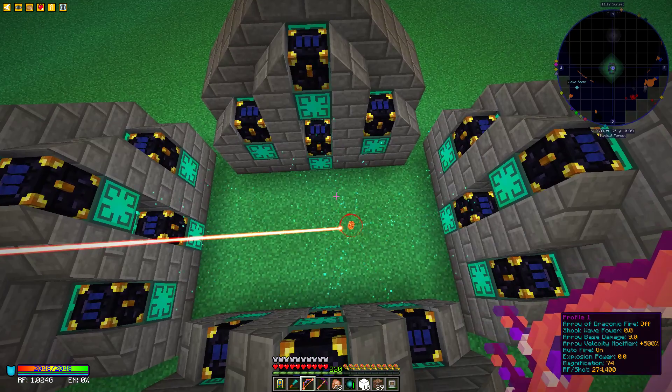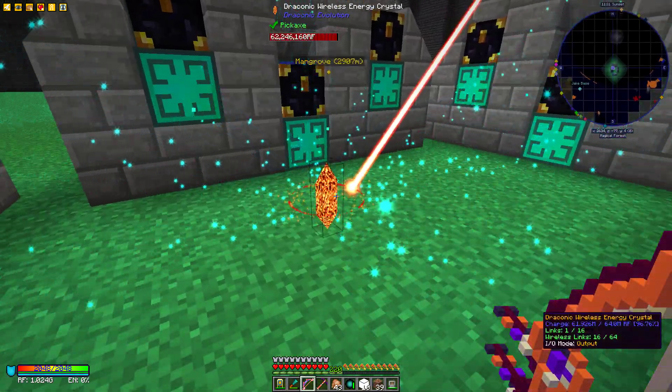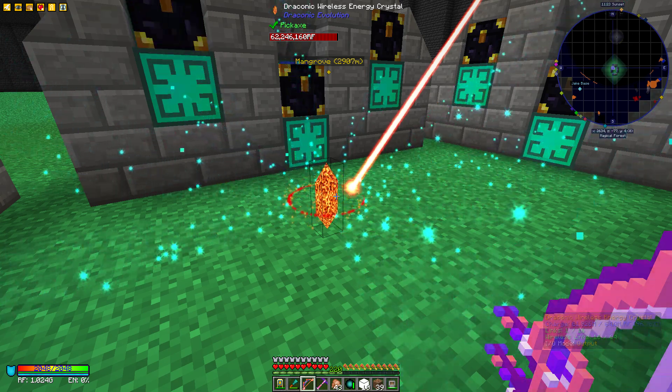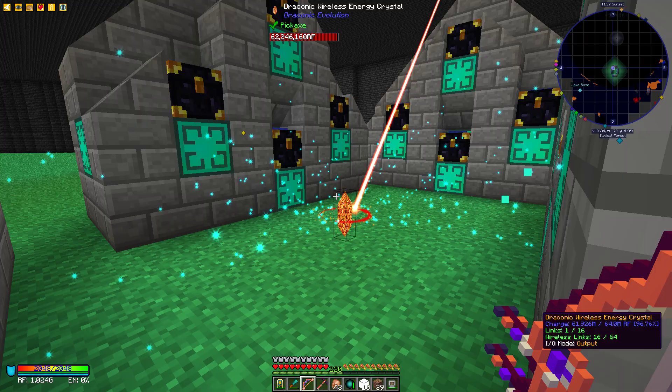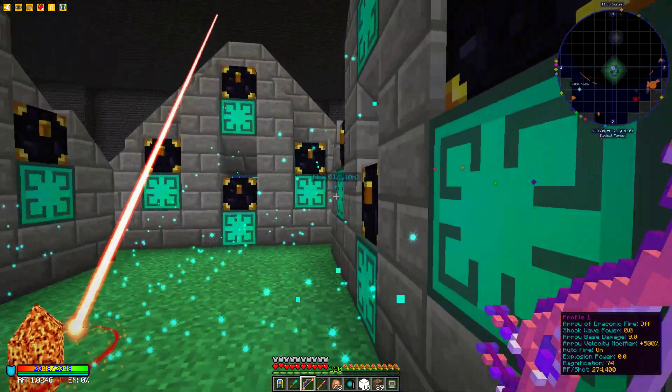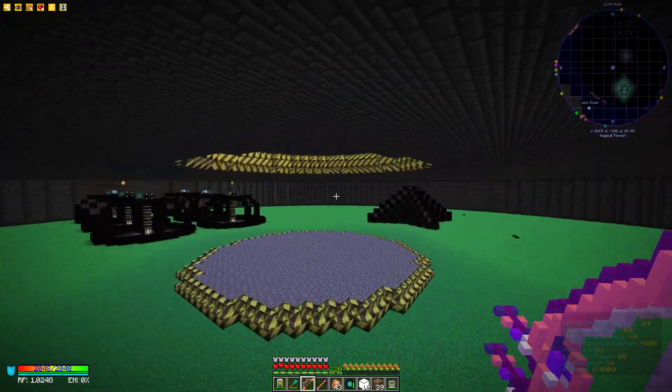Over here I believe these are quantum quarries as well, so he's able to produce a load more items from those. And as you saw in the last video, these are Draconic wireless energy crystals — very nice. Imagine having to run cables to every single one of these blocks; instead he's got just one block powering all of them.